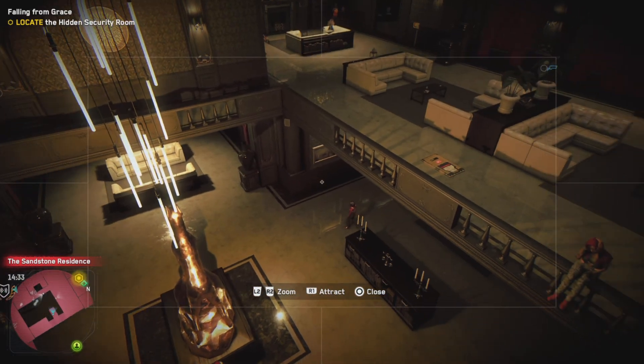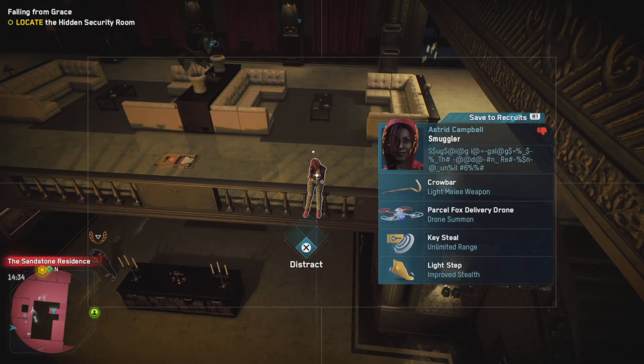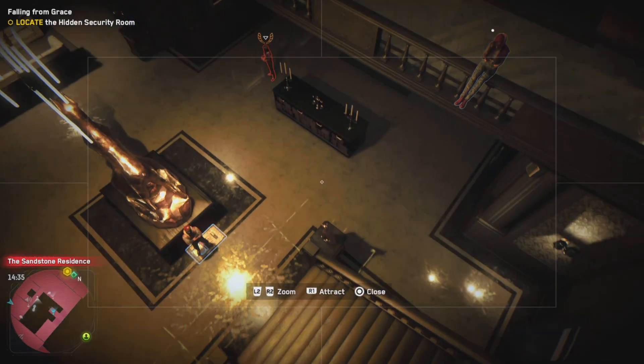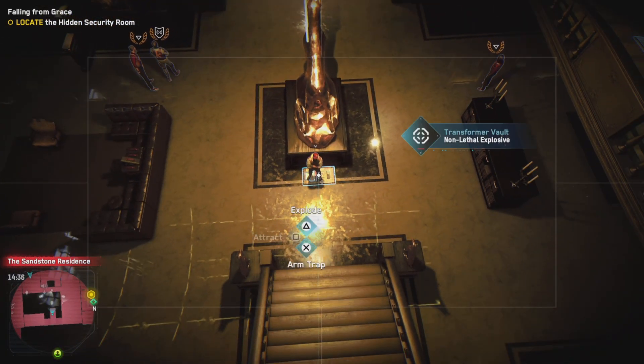We are using a different character today. This was one of the newer ones we gained in previous episodes, but we'll give her a go. The main reason we want to use her is she has a silenced semi-automatic rifle, and I thought that could be useful. So that's what we're going to do.